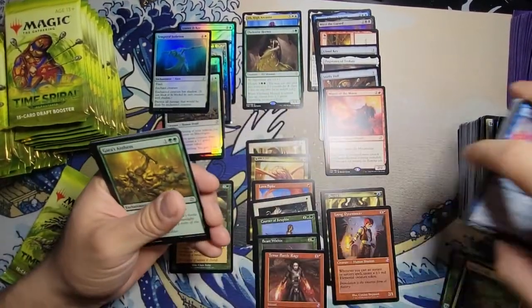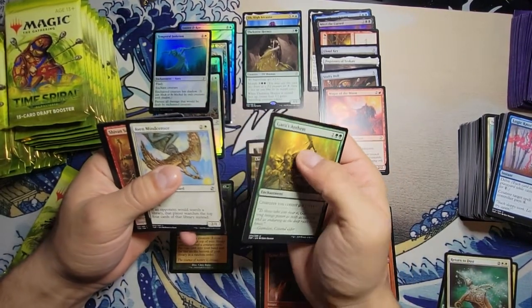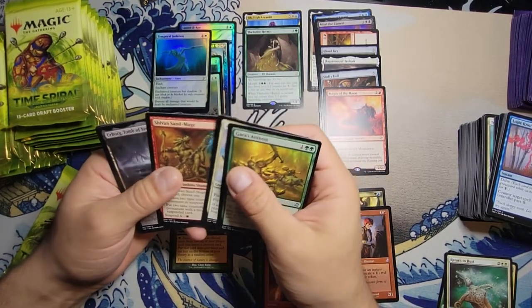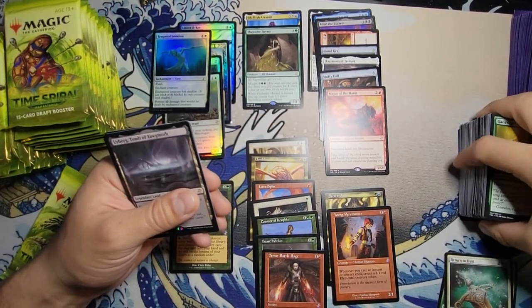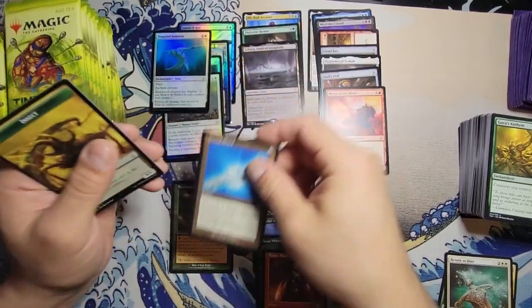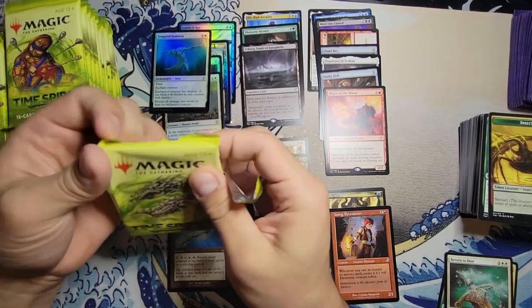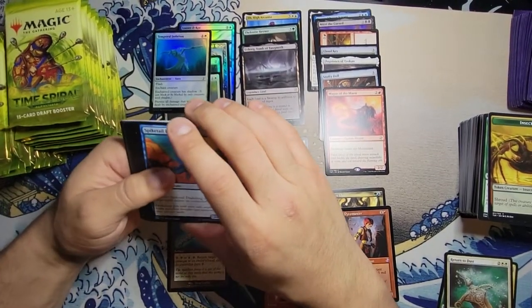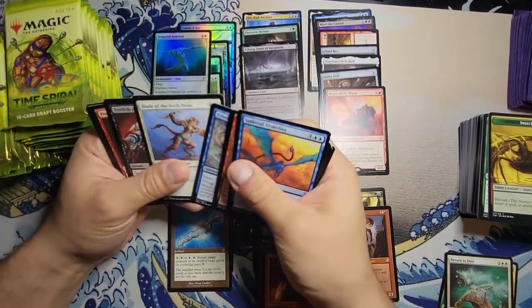Shadow's an older mechanic for sure — I think even before my time; I started at M10. First uncommon in this pack is Gaea's Anthem. Another Aeon Mind Censor, Citanul Sand Mage — nice! We got Urborg, Tomb of Yawgmoth! With a Crystal Shard — nice, I like it. That's a good pack. Thinking about putting that Crystal Shard in my Maelstrom deck just to give my commander a bit more evasion, and also to keep cascading.